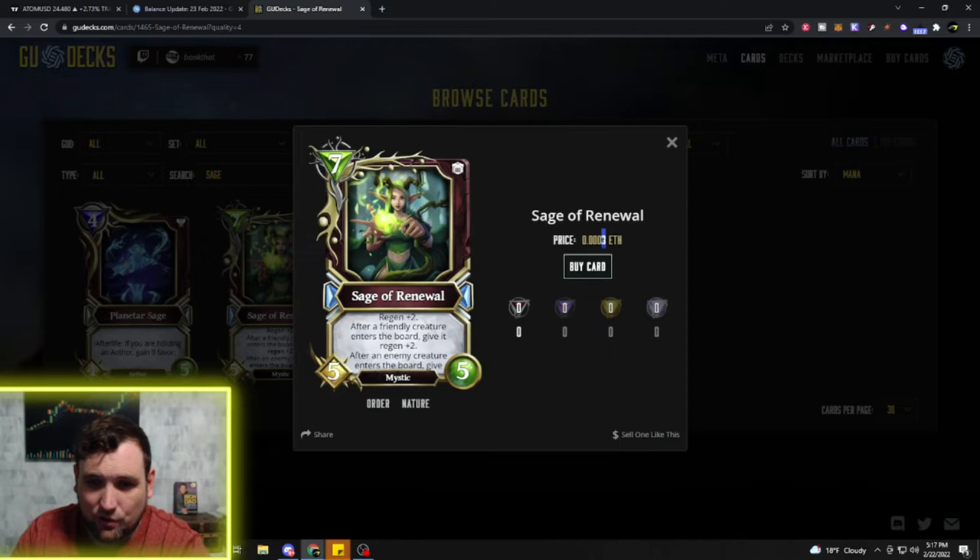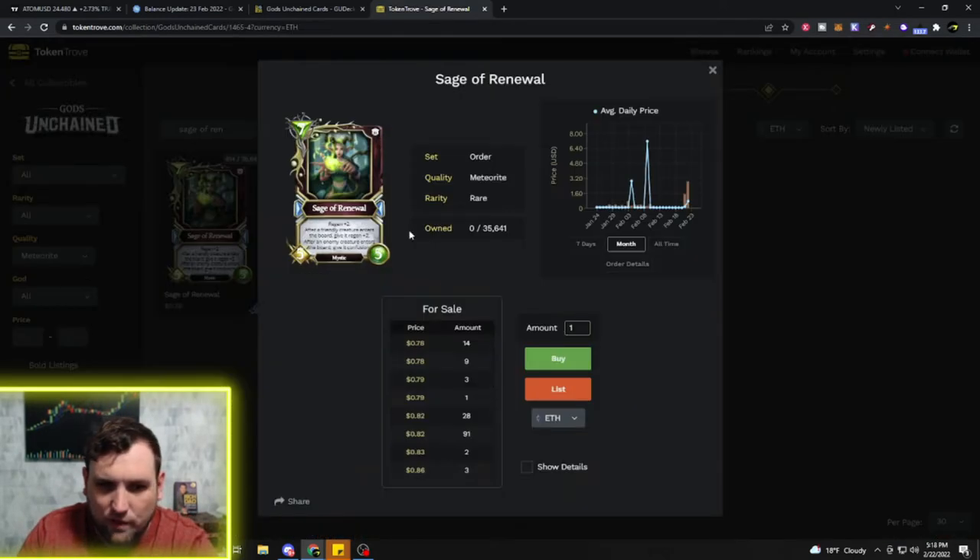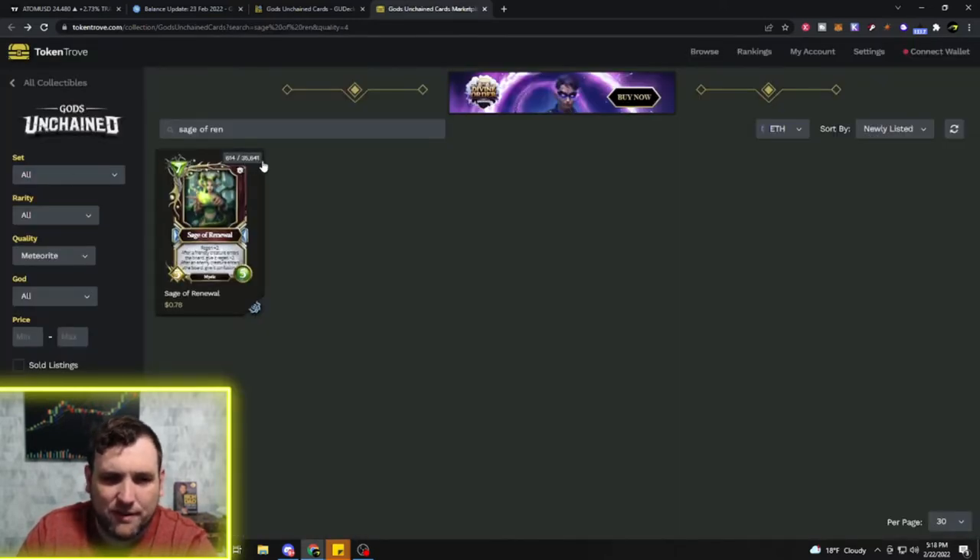Sage of Renewal is a rare in Divine Order, so the set is still open and this could change again. Right now it's very cheap on the market — 0.003 ETH, about 78 cents. There are 35,000 of them in supply with 614 for sale. We'll see how much these changes affect the price. I don't think it'll skyrocket, but it'll probably see more play with those changes.